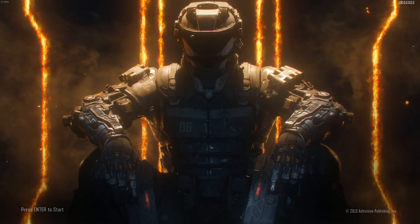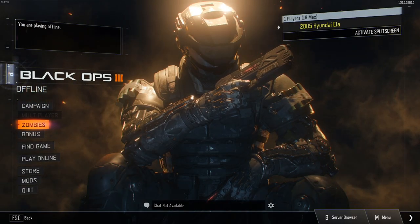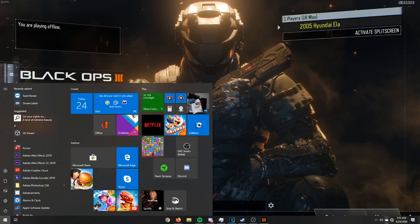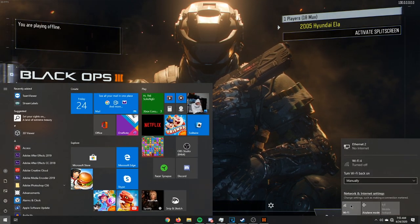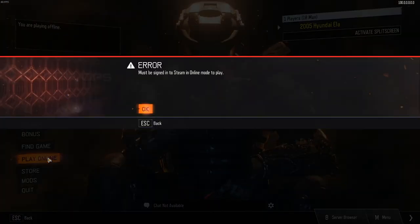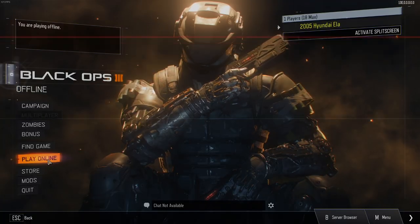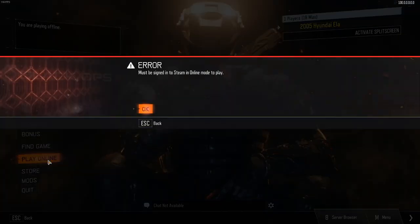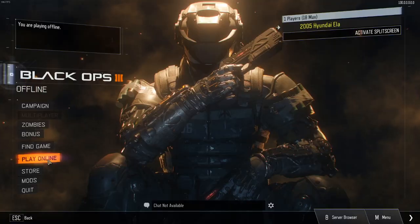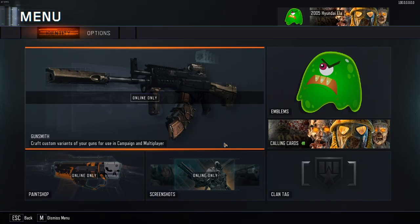Now that we're on the start screen, go ahead and start it up, then hit your Windows key, turn on your Wi-Fi, and basically just spam 'Play Online' until it says connecting.